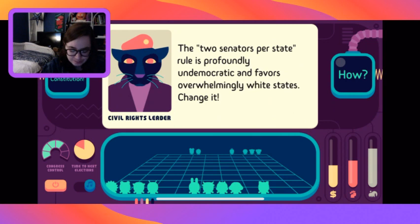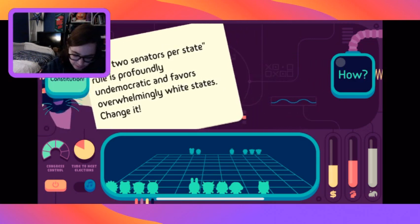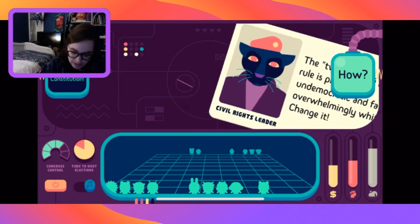Let's establish a progressive tax on extreme wealth - it will only affect the 0.1% and raise trillions. We do not have enough control of Congress to pass it. Let's deny more public services to immigrants to save taxpayer money - no, let's not do that.